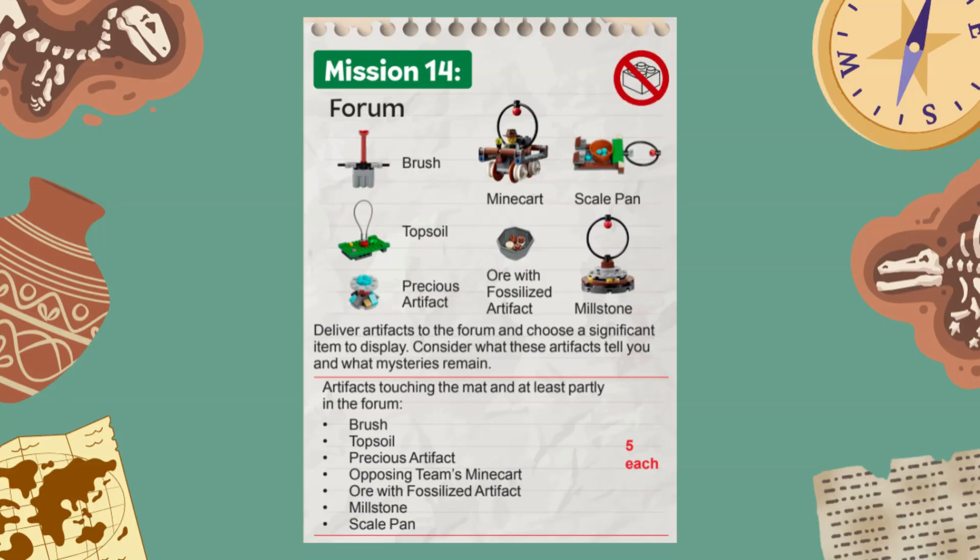In this mission you are supposed to deliver the collectible artifacts from missions 1, 2, 4, 6, 7, and 10, as well as the opposing team's minecart if it's been sent over to your table, to the forum at the center of the mat. You score 5 points for each artifact that is at least partially within the forum and touching the mat at the end of the match.